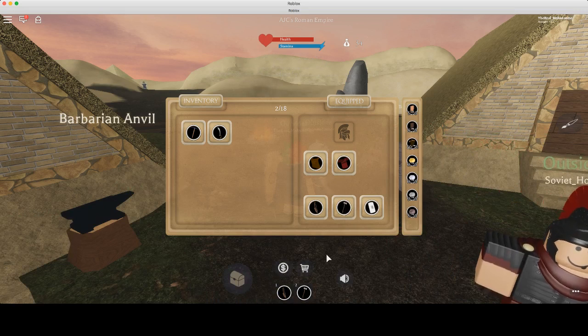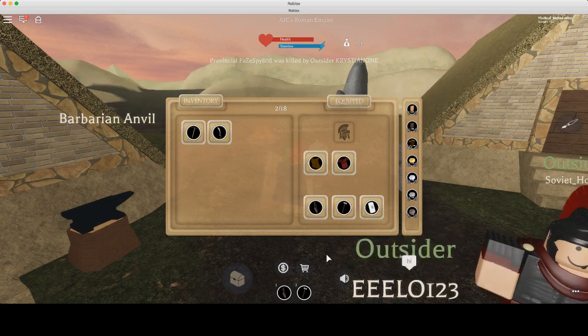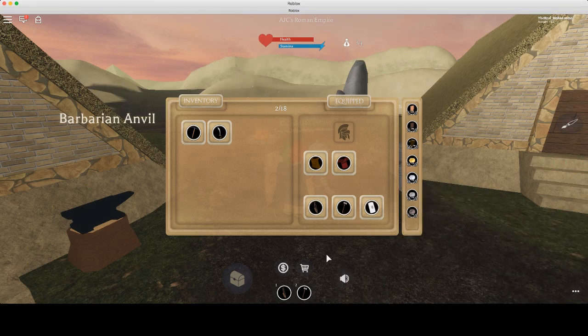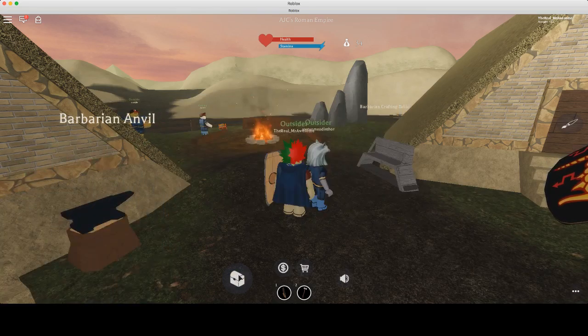So click on your sword — in your inventory. Un-equip. And click on your bow. Equip. So now you should have it in your inventory.